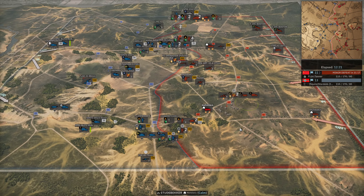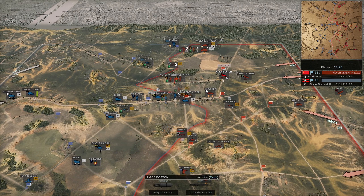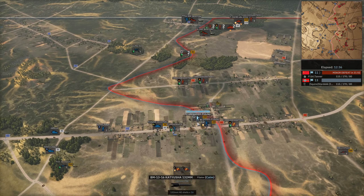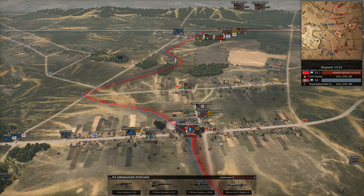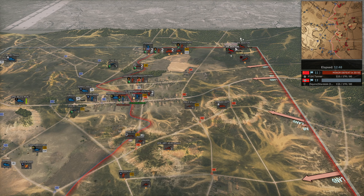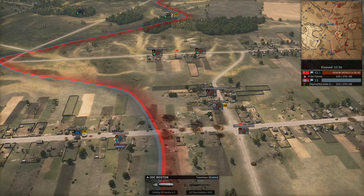Multiple Bostons coming in — interesting that we see that on the north here. But there is no AA at this point yet. As both Bostons completely decimate these Panzer critters here. Not the most accurate bombers — but this one's got the 1,000-kilogram bomb. These might have been two with 1,000-kilogram bombs, which would explain just why they did so much damage.